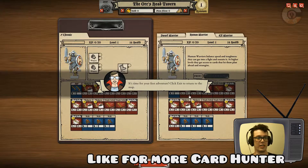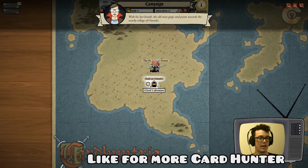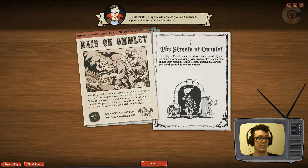It's time for your first adventure — click exit to return to the map. At the tavern all we did was recruit our human, but now there's something we can do. Raid on Omelette — kobolds are raiding the peaceful village of Omelette. I don't know how to pronounce that; it looks like Omelette to me but that may be just because I'm hungry. Slaughtering villagers, plundering the meager possessions — an exciting battle. Let's begin this adventure.